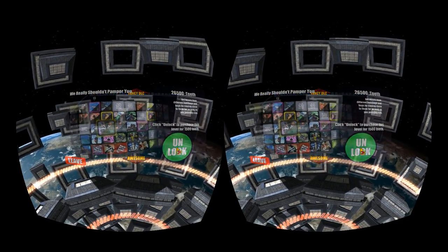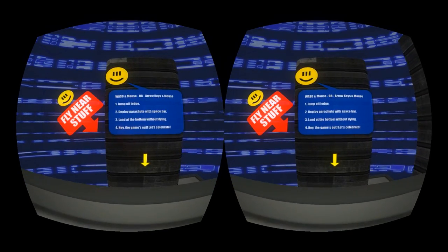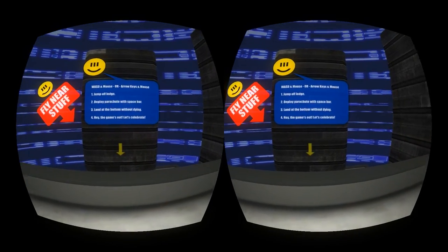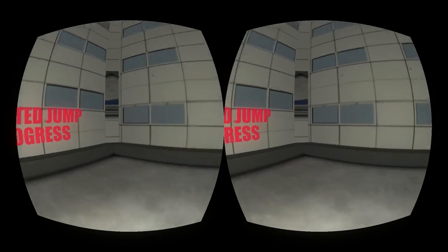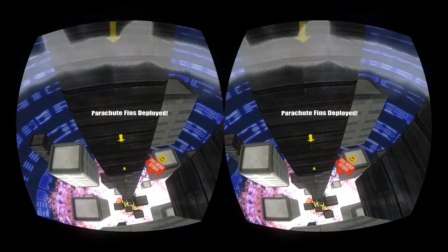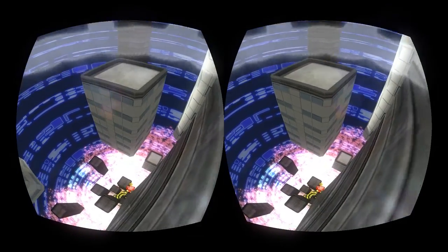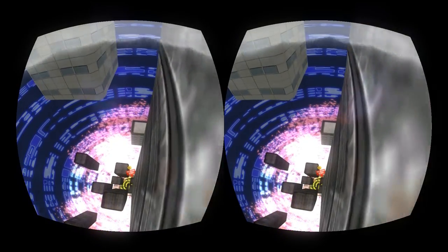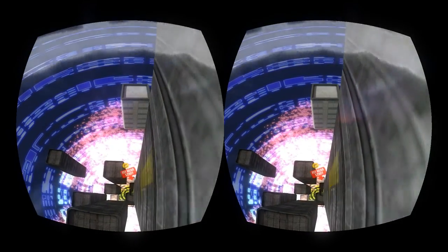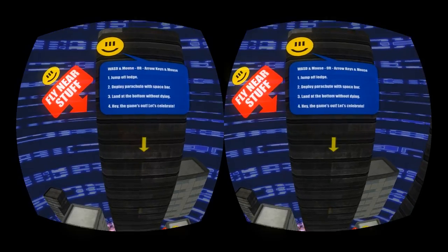This is like the training level. It asked me to pull my parachute straight away — I don't quite see how that works but okay. This one's just boring, I'm not getting any points for it. Maybe I was meant to deploy it later on. I'll just press restart and jump off.